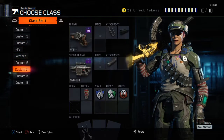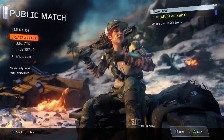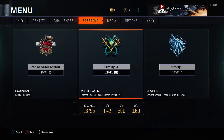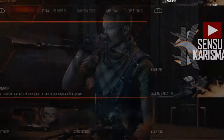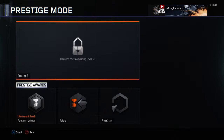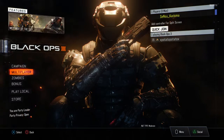So I have all the classes that I want ready for my next prestige. What you do is make sure you're level 55 and that you can prestige — which I can — and then you go into the campaign menu. You have to be in the campaign menu, and then you prestige.